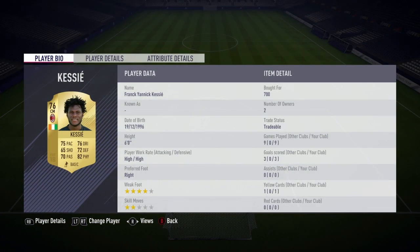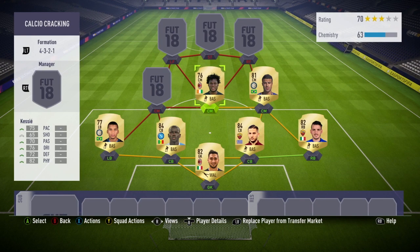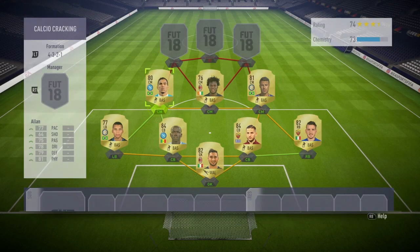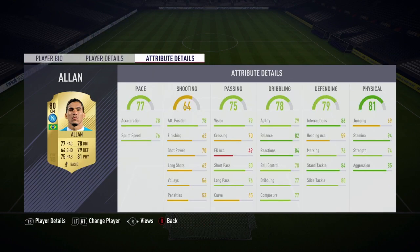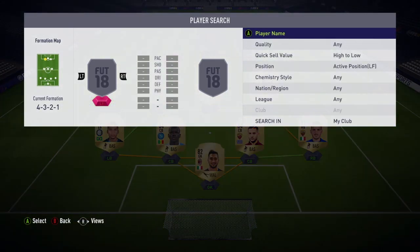For the center mid we have Kiese — I call him an all-rounder. For 700 coins he's really good, he's quick, quite physical, and he can dribble and defend, so he's kind of your defensive midfielder. For the last center mid we have Allen — he's really good defensively, with medium-high attacking work rate. Physical, defending, dribbling, passing, and pace are all really good, just a little weak in shooting.